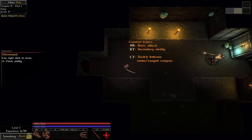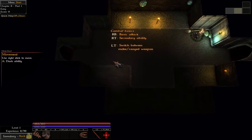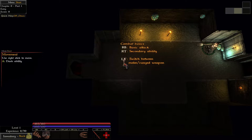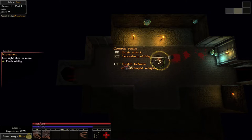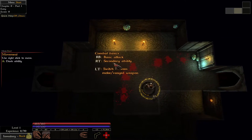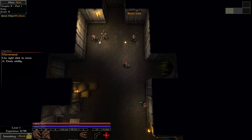I tried the first 20 minutes of this game just so I know the basics. I haven't explored it much, but at least I know the basics of combat. I'm using a controller right now — RB for basic attack, RT for secondary ability, and LT to switch between melee and ranged weapons. So this is my ranged weapon right now. I like the ranged weapons, but I like getting up close and personal. The combos look cooler with the sword, I feel.